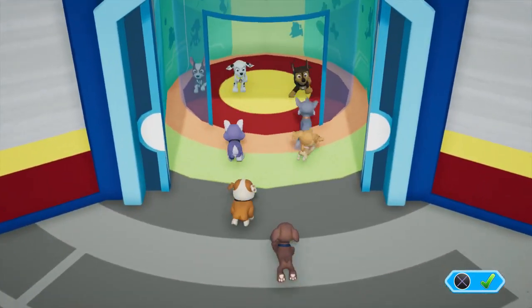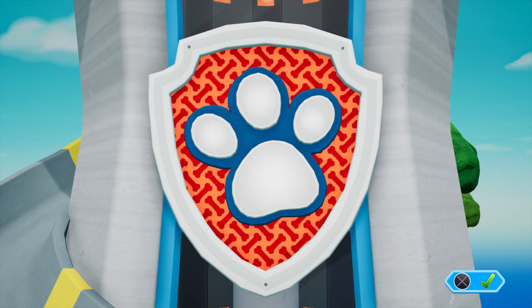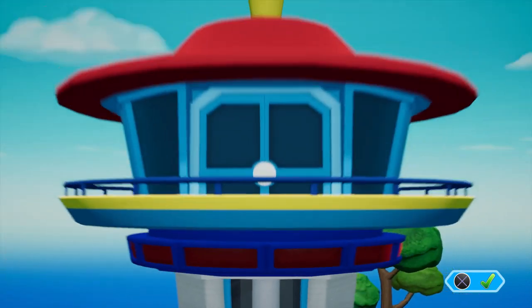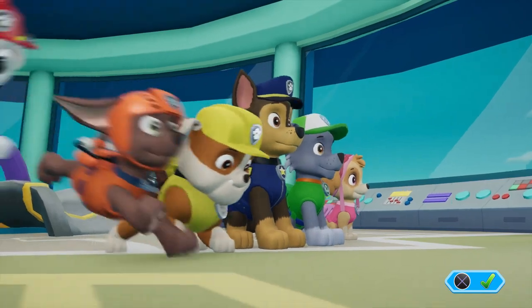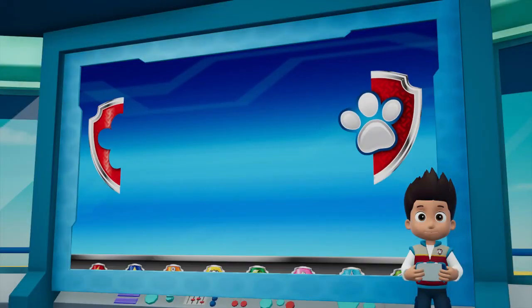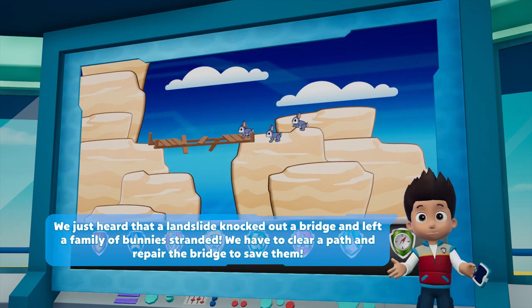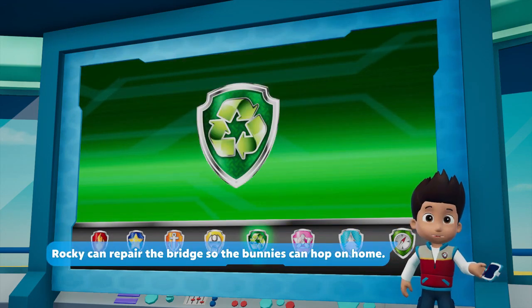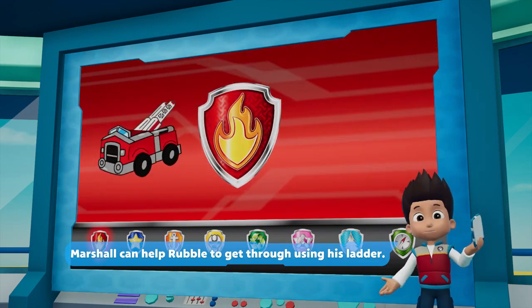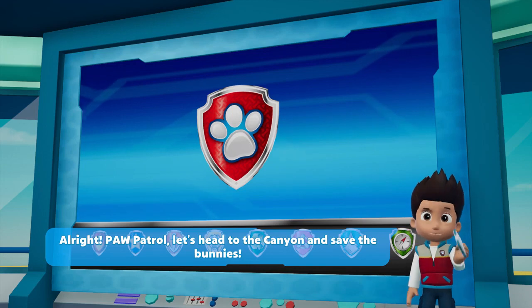Paw Patrol to the lookout! We just heard that a landslide knocked out a bridge and left a family of bunnies stranded! We have to clear a path and repair the bridge to save them! Rubble is the perfect pup for clearing rocks with his jackhammer! Rocky can repair the bridge so the bunnies can hop on home! Marshall can help Rubble get through using his ladder! Skye will use her copter to help Rocky reach the bridge! Alright Paw Patrol, let's head to the canyon and save the bunnies!